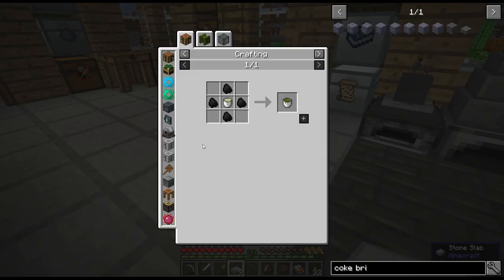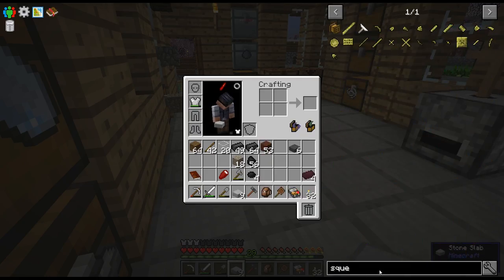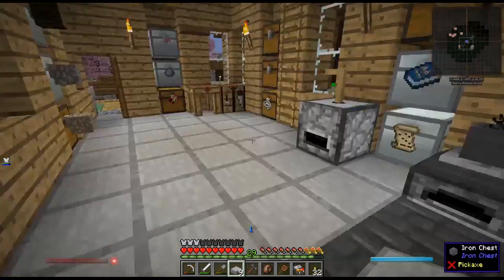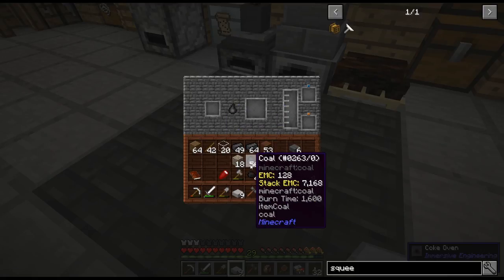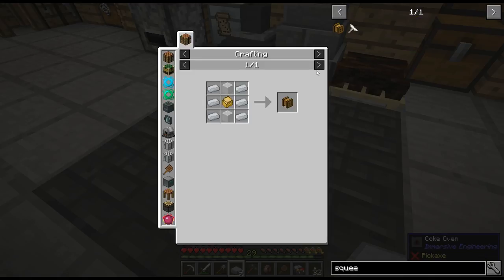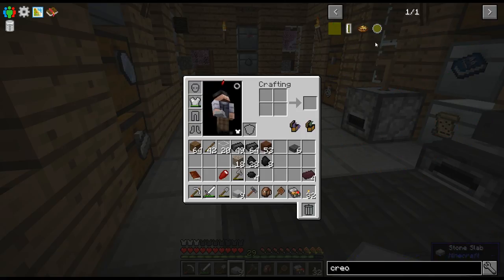You need to make a seed press — a squeezer from Forestry — to make the creosote seed. We also need to get into Forestry. So we've got the coke oven going now and I'm going to put 20 coal in here for now. Actually, is there a recipe that shows you all the items you can put in here to make creosote seed? Coal is so precious.